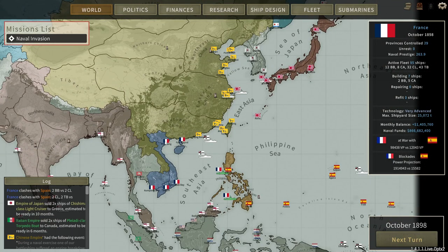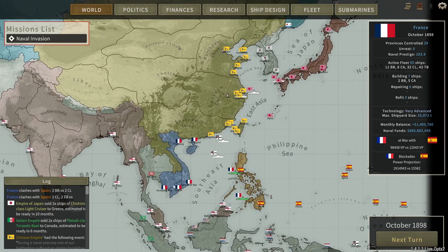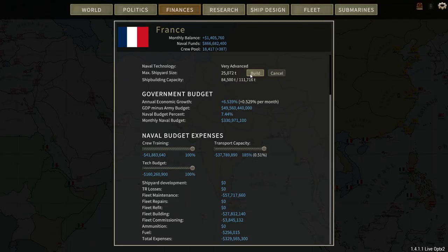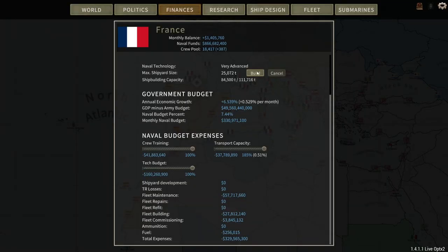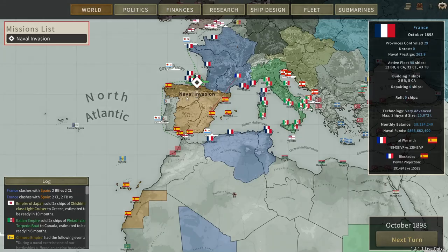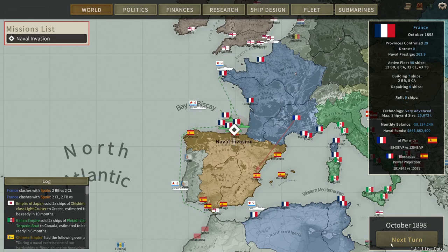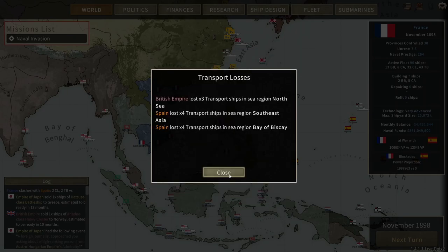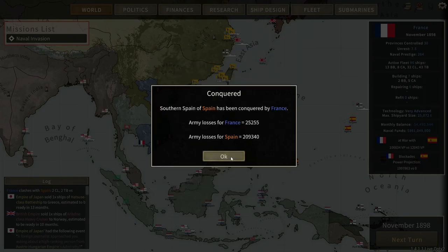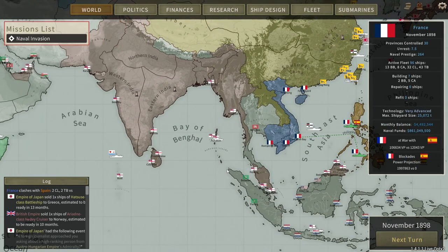We'll send them up to Haiphong, Fort Bayard. We're going to have to keep building our shipyards. It's expensive while we're at war, but we have the capital to maintain it. And with that, ending the turn. And if you did not see during the end turn sequence there - we have taken southern Spain.